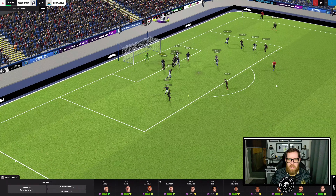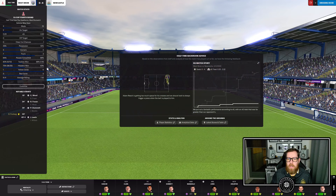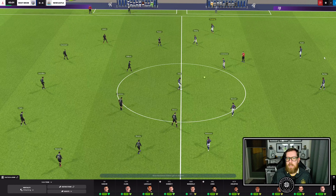Wood misses it completely but Willick lays it off to Lewis on a tee — top left-hand corner, Johnston has no chance at all. Great performance — I am very happy going into half-time. Let's tell the lads we're very happy and go straight into the second half.